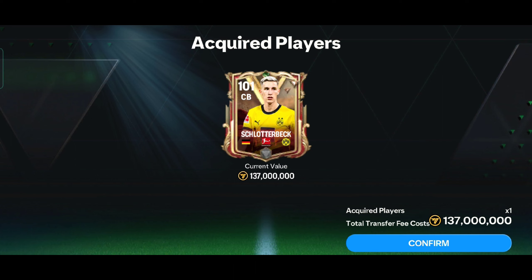Welcome back guys. I have recently purchased this insane Schlotterbeck Dynasty King card for 137 million coins, so let's build his team using wheel. I also have to build a 95-rated team or I have to start the match 1 nil down. Watch till the end, because in this video I will tell you everything about this card and whether you should buy this card or not — so this video is very helpful.